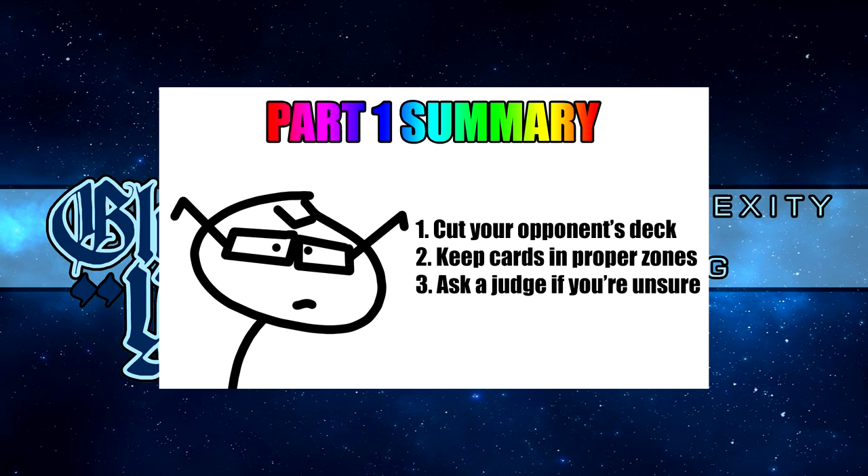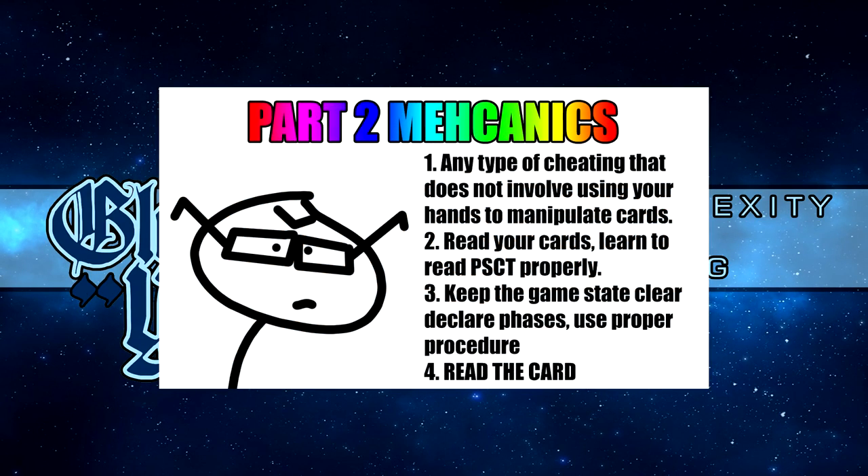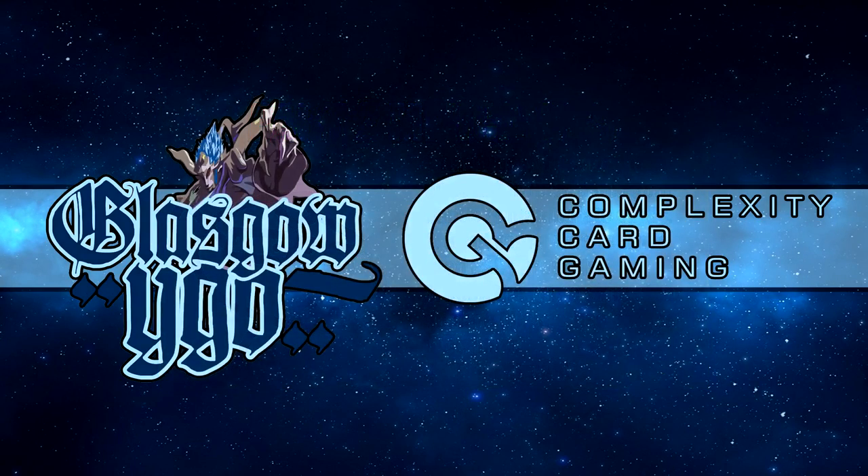Now we move to part two: mechanical cheating. This isn't really a technical term — it's something coined for this video. Mechanical cheating involves misrepresentation of the game state, manipulation of life points, and similar issues — basically cheating not by using your hands on cards, but by using the game itself. A lot of these will seem obvious, and the best single piece of advice to avoid being cheated mechanically is: read the card.